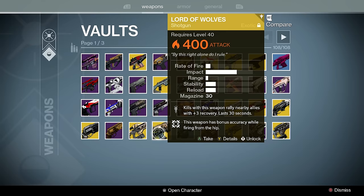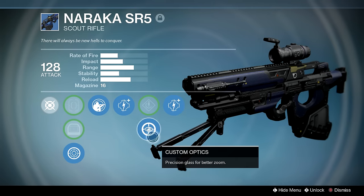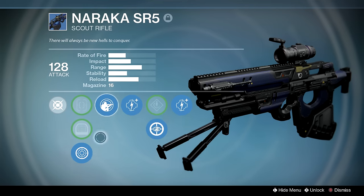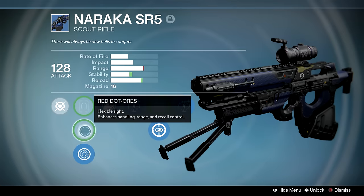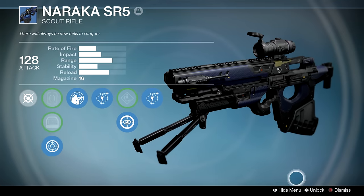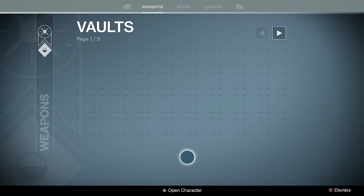Plan C and Lord of Wolves — self-explanatory. Here's another treasure — check this out. It's a Naraka SR5 with Custom Optics and Private Eye. Have you ever seen a scout with Custom Optics, Private Eye, and a Ranged Lens? You combine all three and you can practically see into a guy's future. Yeah, that bit wasn't funny but I'll continue.